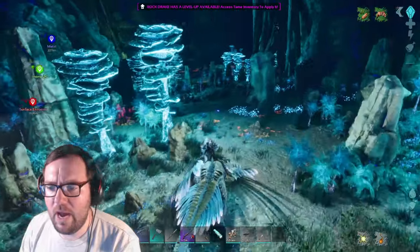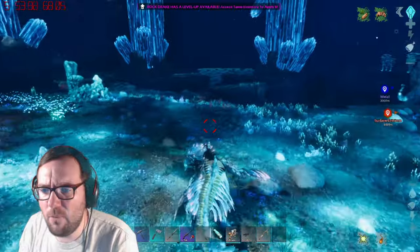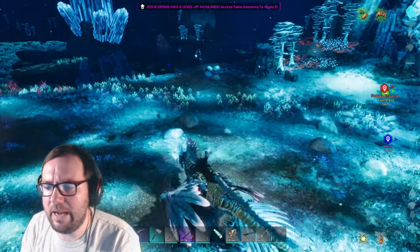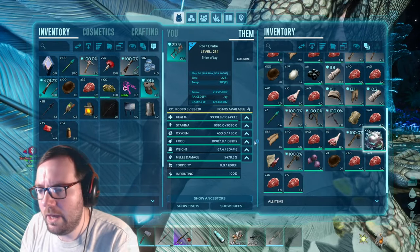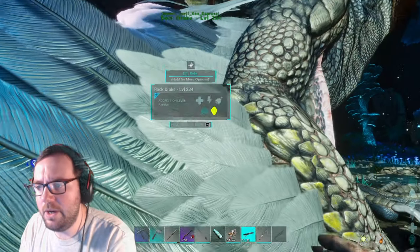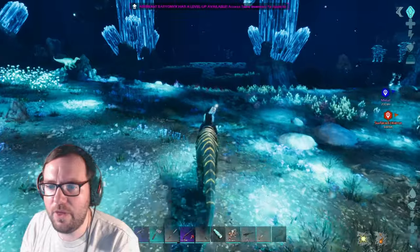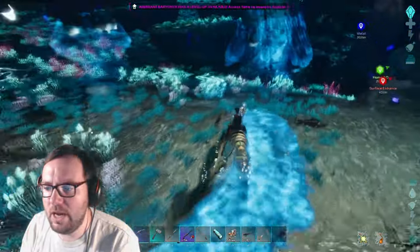I guess we just tame thorax spiders with prime meat and see how it goes. I think the cave is somewhere under this water - that's an iguanodon, I thought it was a megalosaurus for a second. I took the biotoxin from the drop. This cave is reportedly filled with ravagers and more, so we need to be careful.